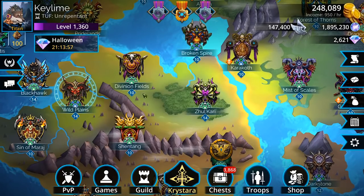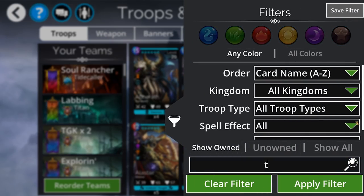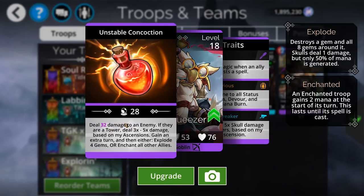The event also came with a new troop — it is Mr. Toad Squeezer. He's got a sweet name and he's squeezing a toad — it makes sense. He's doing damage to a tower, and then he's either going to explode the board or enchant all of the people on your team. So yet another exploder within the goblin lineup. Now we've got No Ben Brothers, String Fiddler, Princess Fizzbang, this dude.